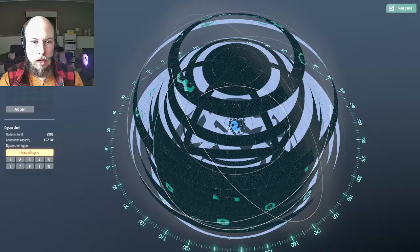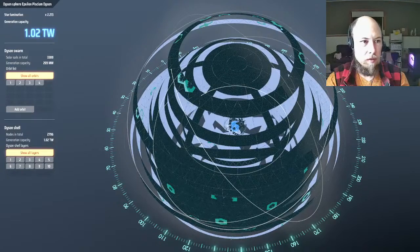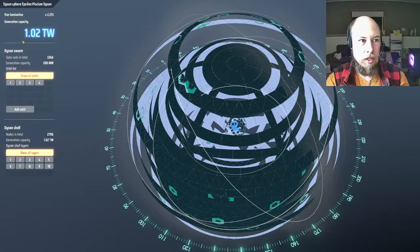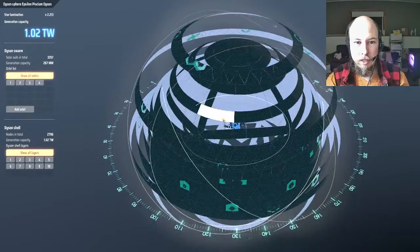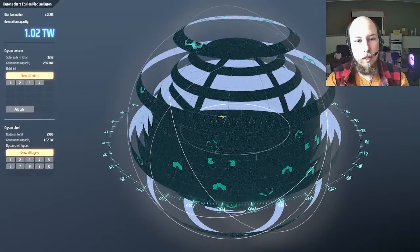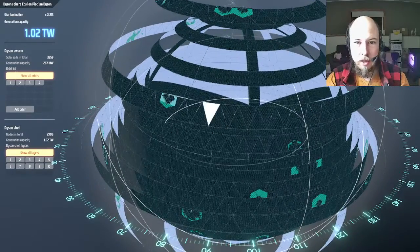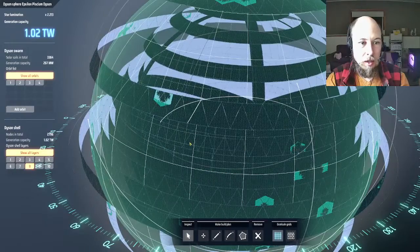It's 2.2 times illumination, so everything gets more power out of it. It takes 2.2 times less time and resources to build. I eventually landed on this design — let me show you how I do this, because the tools aren't great. It's nice to have a convenient way to build rings around stuff.